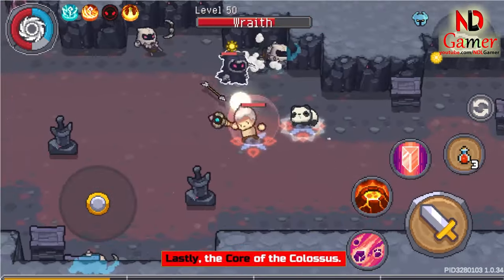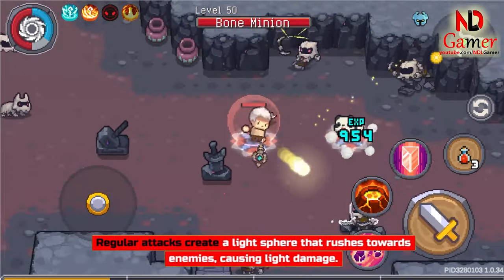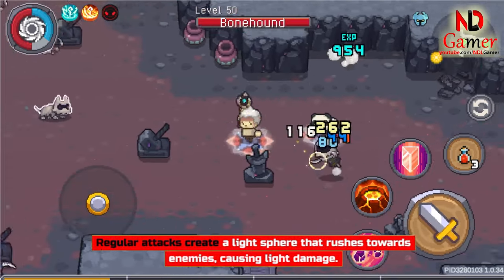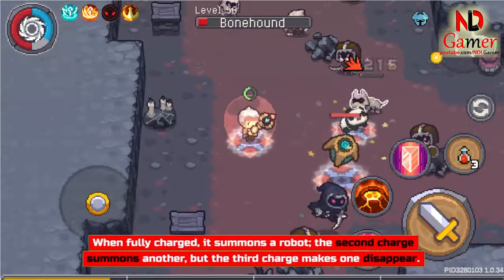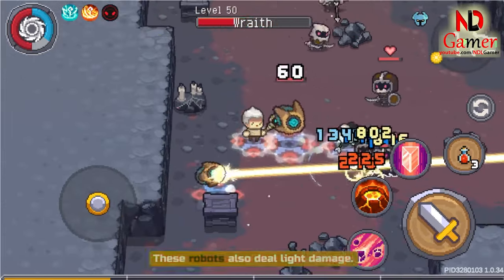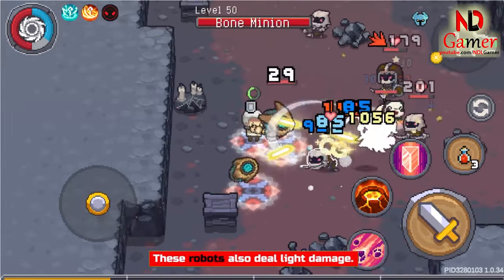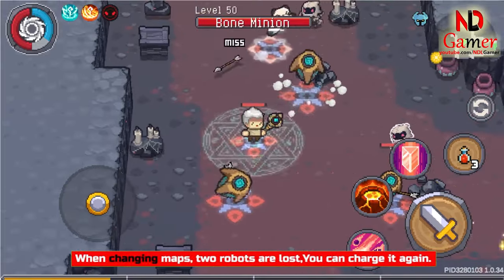Lastly, the Core of the Colossus. Regular attacks create a light sphere that rushes towards enemies, causing light damage. When fully charged, it summons a robot. The second charge summons another, but the third charge makes one disappear. These robots also deal light damage. When changing maps, two robots are lost, but you can charge it again.